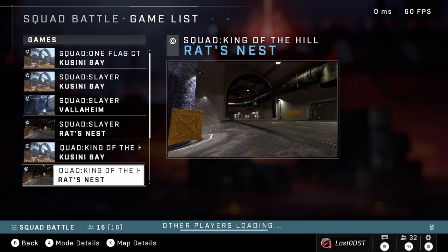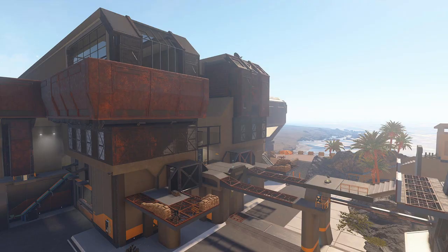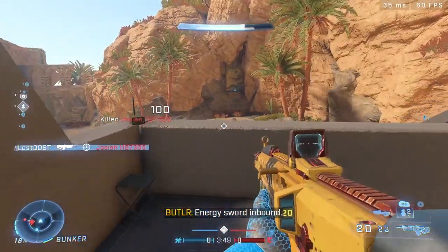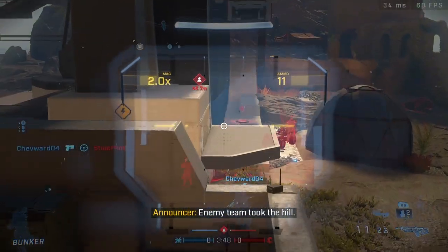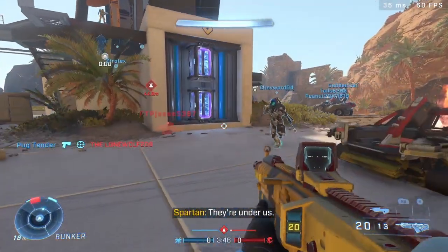The first map is called Casino Bay — it's supposed to be a remake of Halo 3's Last Resort, or if you go further back, it's basically Halo 2's Zanzibar. It plays pretty well. My only complaint is that the fan doesn't move, but there's probably reasons for that.